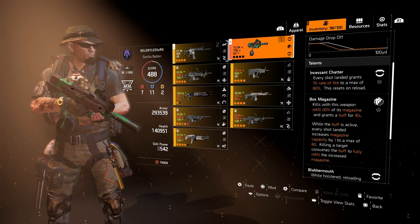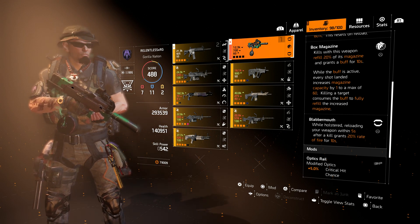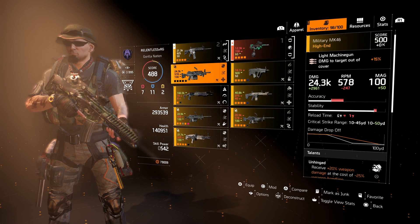By utilizing the Chatterbox talent Blathermouth — while holstered, reloading your weapon within 5 seconds after a kill grants 20% rate of fire. But let's say I want to mix it up and try to get better at my potato aim and utilize a shotgun — then I will go with the Spaz-12.